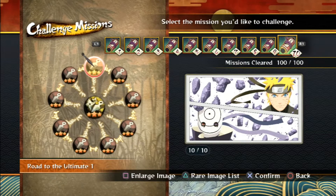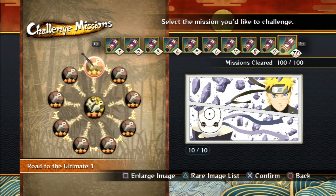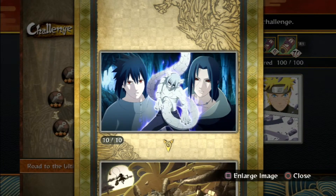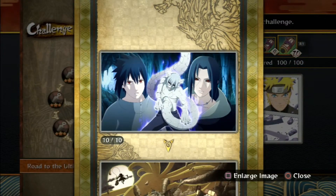A lot of these images are nice, though some of them I'm not sure I'm going to use as backgrounds. As you can see down there — triangle, rare image list. There are two of those. The first one is this: you get a piece of this image every time you complete a set of ten. And then when you complete all 100 missions, you get this, which I think is a nice image and very fitting for the DLC of Full Burst.